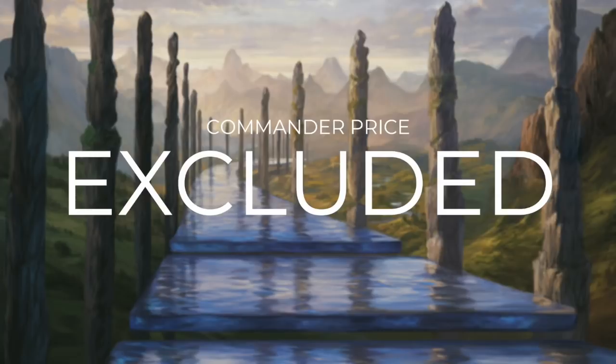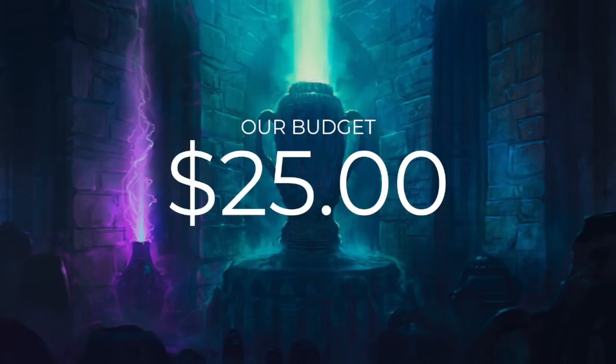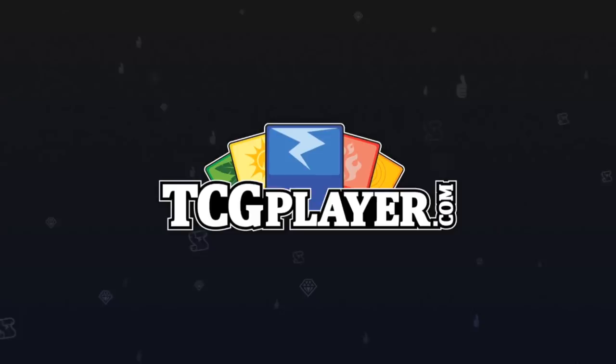Today's episode is going to be a special one though, where we exclude the cost of the commander. With just a $25 budget, it's pretty much impossible to build around some commanders unless we do so. Sometimes you get lucky and open up a commander in a pack, or you could just trade for them. So our budget is still going to be $25, but that's $25 for just 99 cards because we're excluding the cost of that commander. Prices on this show are powered by our sponsor, TCG Player.